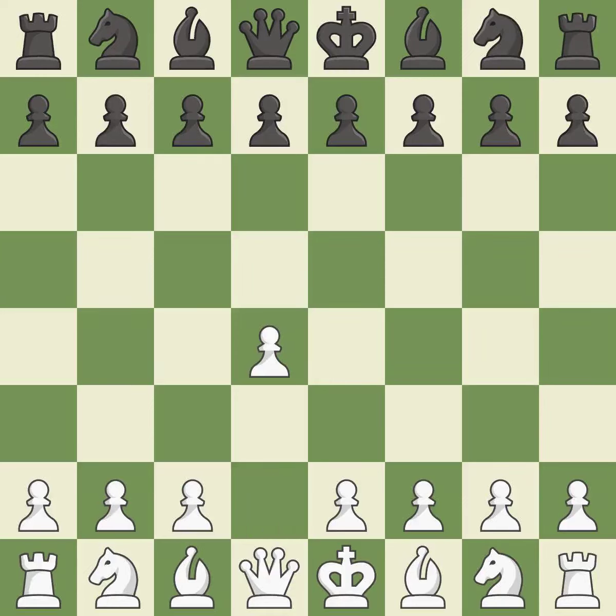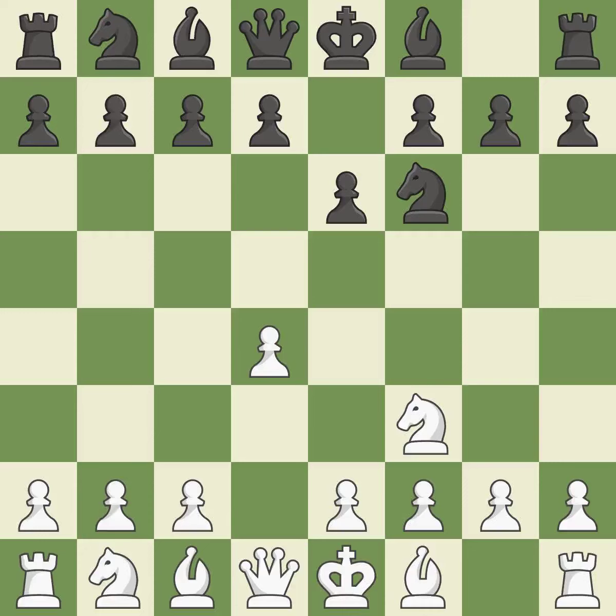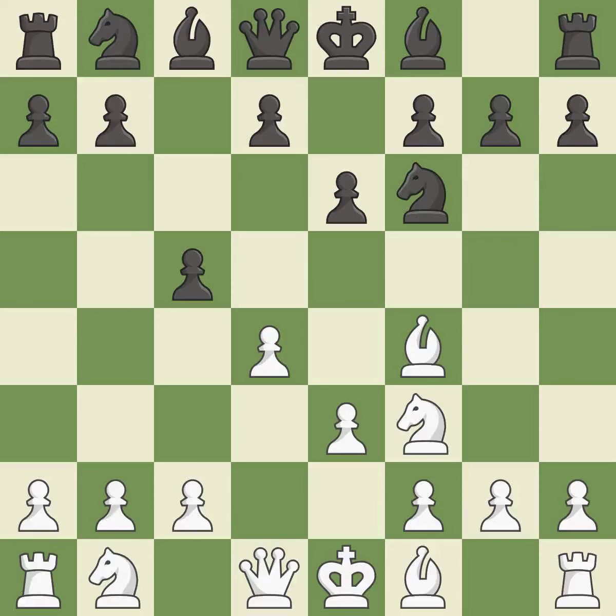Opening with the queen's pawn. E6 prepares for a quick d5 pawn push and allows the dark squared bishop to develop. This develops a knight from its starting square, activating it. The dark squared bishop becomes an active diagonal with influence over the center after Bf4. The bishop is prepared to grow into a functional square.